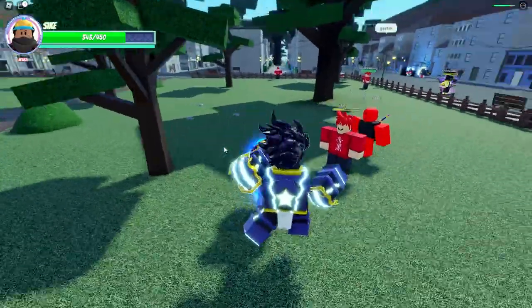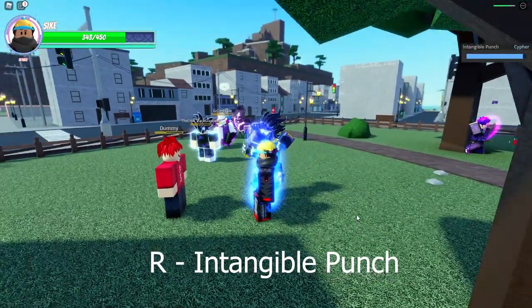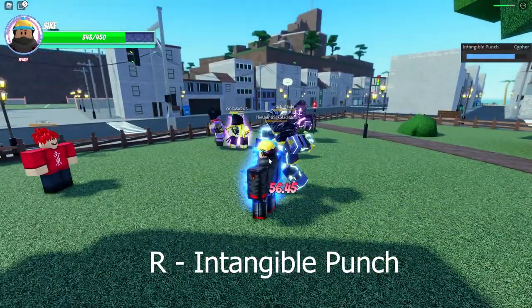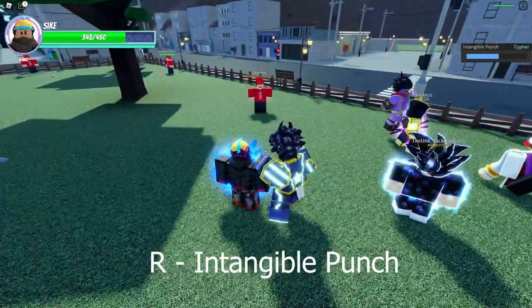The next move is Intangible Punch. You press the R key. It does a long charge up and then hits the opponent dealing 56.45 damage. It has a pretty good knock back as well.